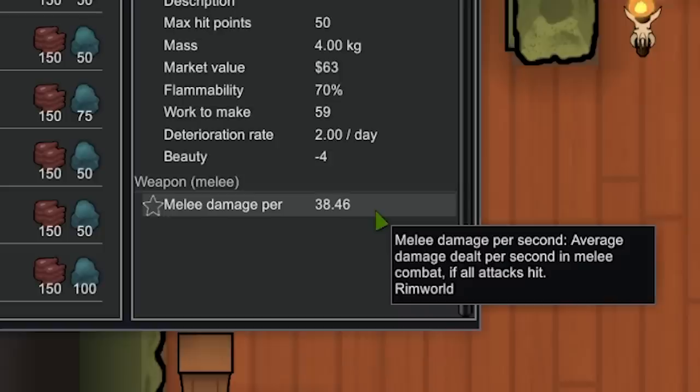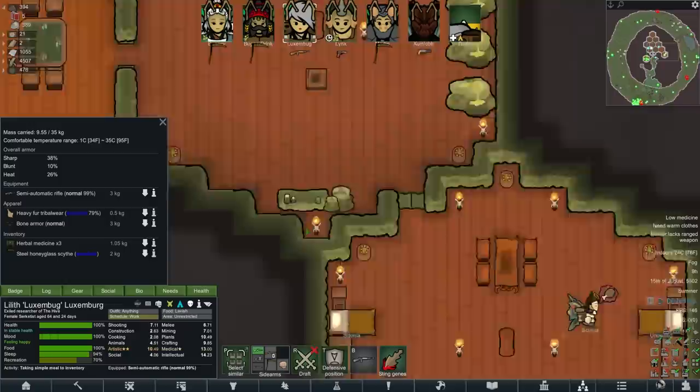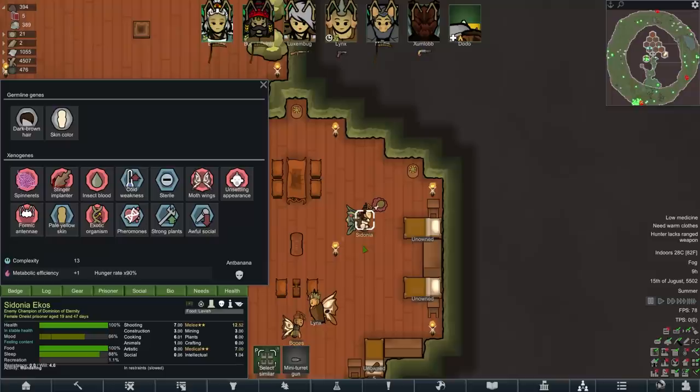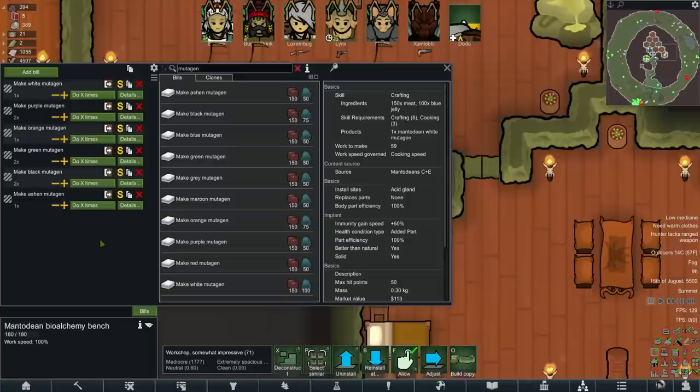That seems good. What was that scythe Luxembourg made? 17.65. I can see it now. We recruit little Cydonia, who I wanted to have as the first kind of warrior of the hive. We'll make different xenotypes too. I need Cydonia recruited as soon as possible so we can start work on this warrior class. That actually sounds nuts — 38.46 melee damage per second.